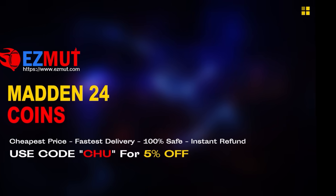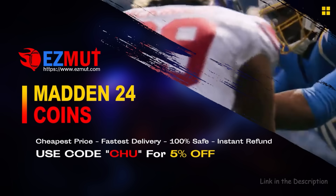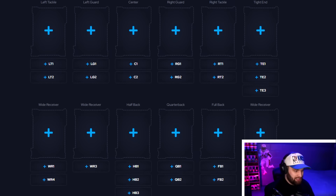We're on that push for 40,000 subscribers. If you're looking for cheap, fast Magic coins to build that god squad you always wanted, head over to my sponsor EasyMut and use code 'Chew' for 5% off your order — the link is in the description.